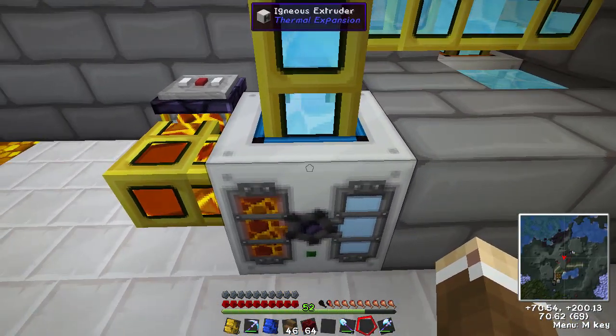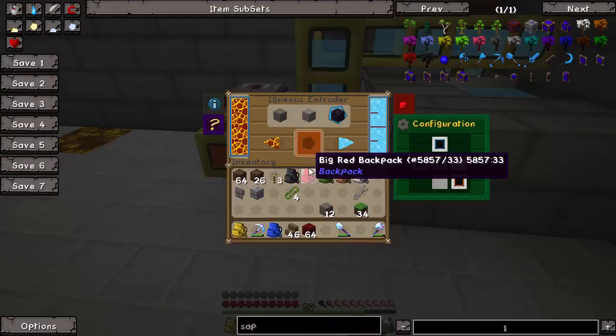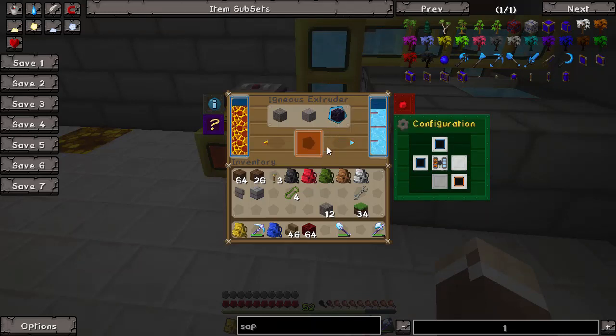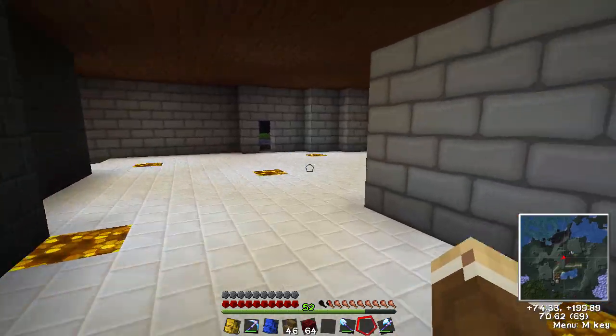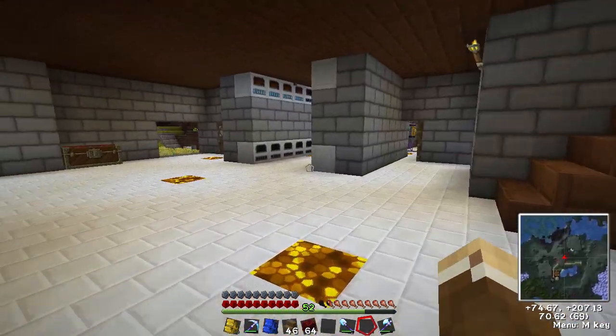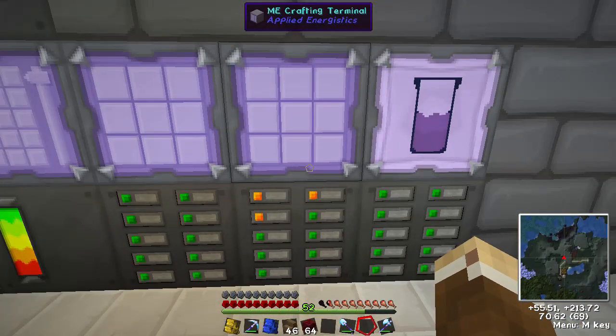We can throw a level emitter on this to stop it if we need to, but it's going so slowly and we're going to need a lot of obsidian — we need it to make a whole range of things, especially the obsidian dust. We'll let that go for now. There's another thing we need to make while this churns out, because we're going to need a bit of time to get the obsidian together — and that is a cyanide reprocessor.